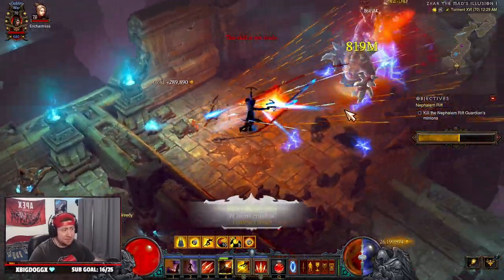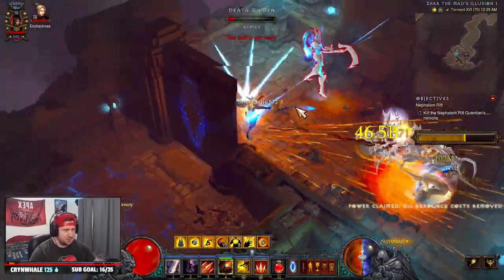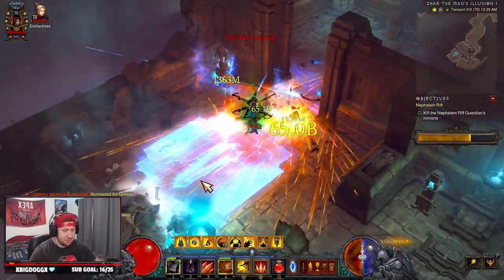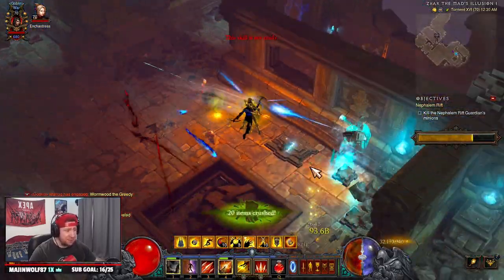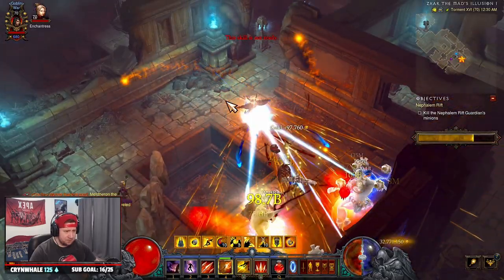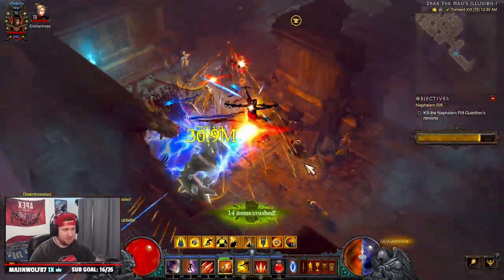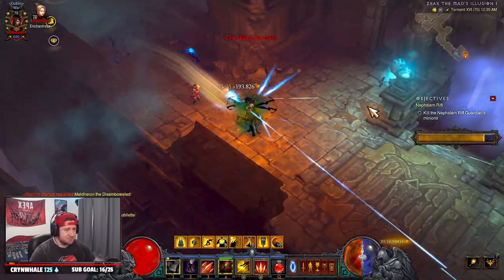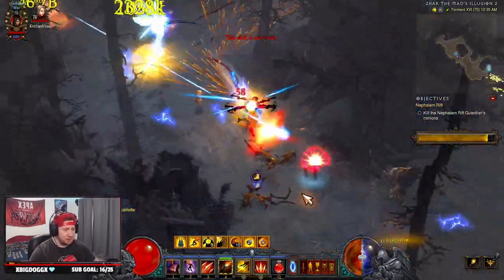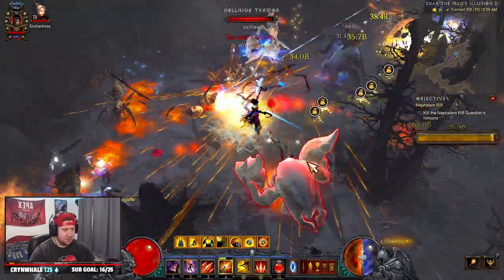With the gear we have, we're pretty much invincible. The reason you see me struggle with some champions and elites is because of my low paragon — we're just not strong enough yet to one-shot those guys. But besides that, you're killing everything on the map, clearing the floor before you even see it, which is nuts. You can see out here in the open how the build performs against elites — we just can't one-shot them yet, but that's okay.